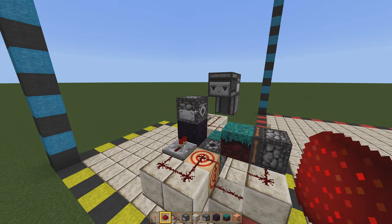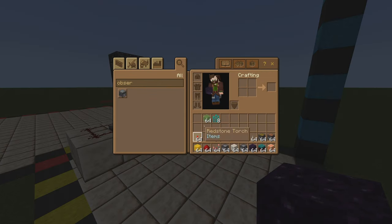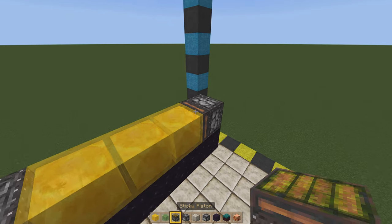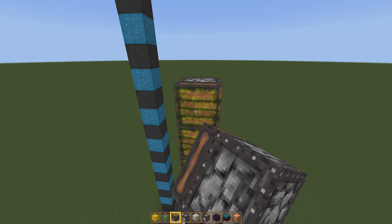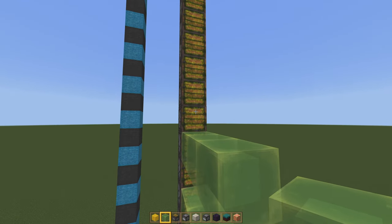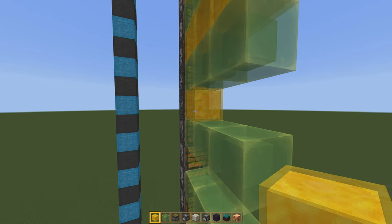Come around here to the back and extend out five blocks as shown. Then grab some honey blocks, slime blocks, and sticky pistons, and do alternating rows of honey blocks and slime blocks going up. On the very back, place down three pieces of honey and slime, then build up with sticky pistons 20 blocks tall. Go ahead and place all 20 blocks of sticky pistons all the way up, then alternating blocks of slime and honey all the way up. Make sure these are alternating, because if they are not alternating they will not stick correctly, and things will break very quickly with your farm.